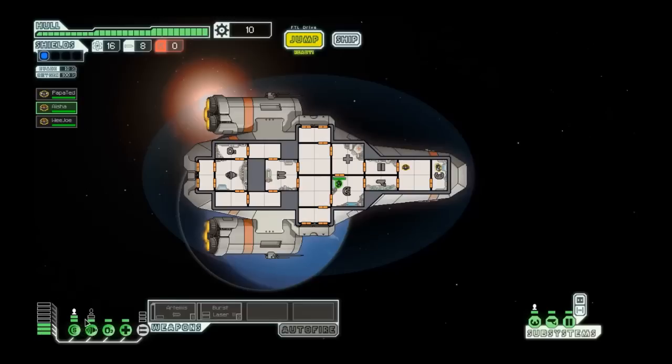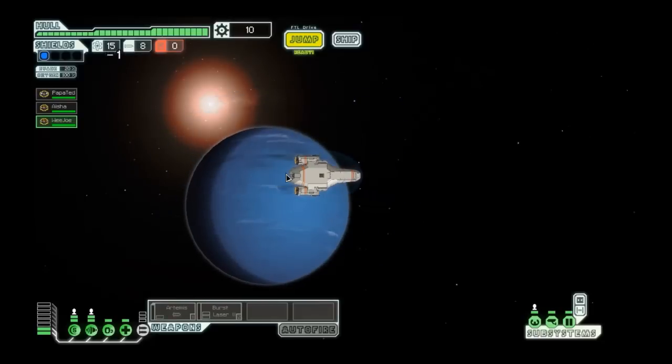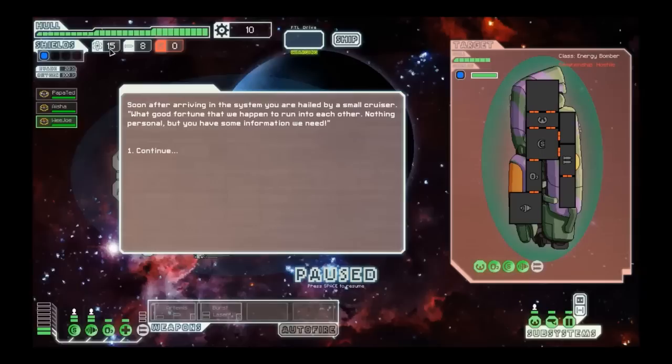I've got three more blocks here to use up, and I've got the engine here, so I'll use that to power it up. If I put Wee Joe in here — it's okay at the moment because I'm right at the start of the game — but if he's working on the console in there, then he'll make it charge up faster so I can jump quicker. This is the world map, where you're trying to get to. You're given three choices and either one will give you a different outcome. Let's go here.